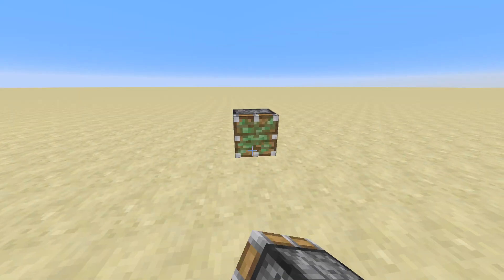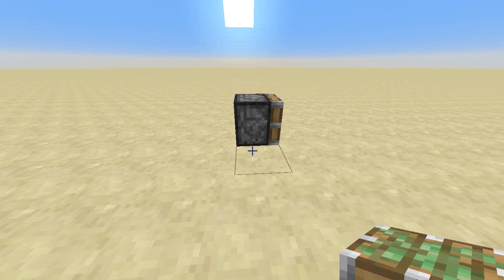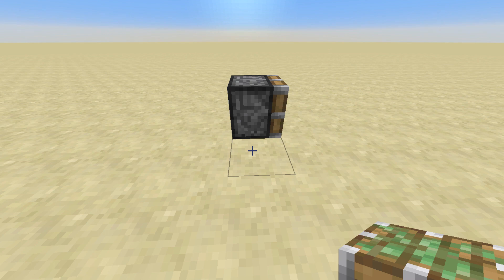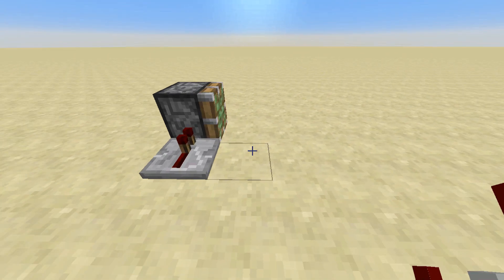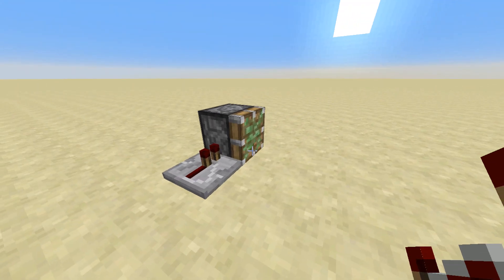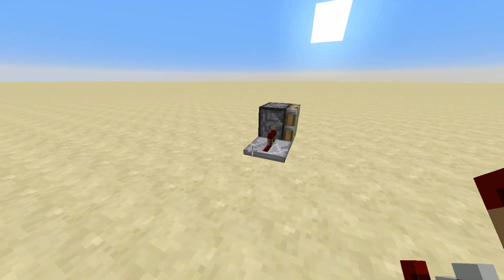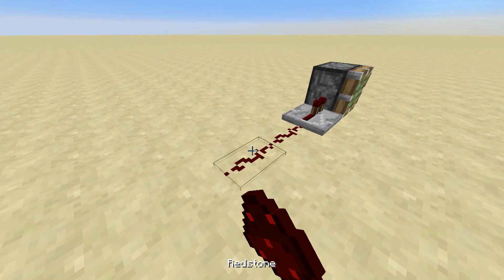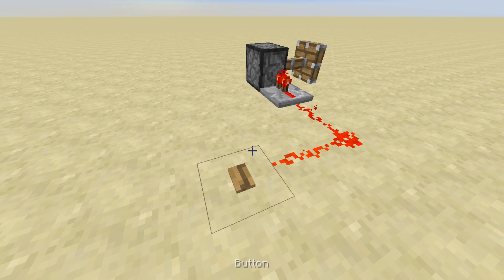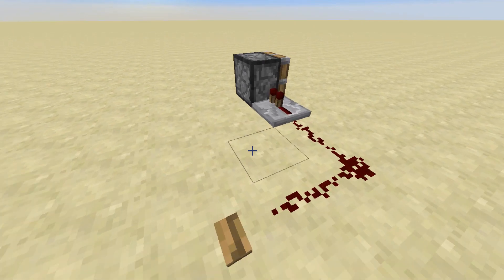Now I want to talk for a minute about pistons, because pistons can be quite interesting and useful things. What we've got here is a single piston, and the easiest way I find to power a piston is not by using redstone but by using a repeater. The reason is simply that repeaters are directional and they make sure the signal is at full strength before it goes into that piston. If we put some power in and press a button, it goes — opens and closes. Really really simple.